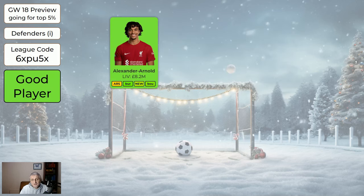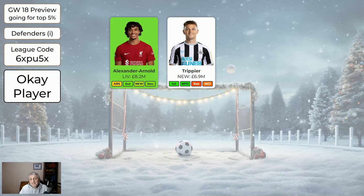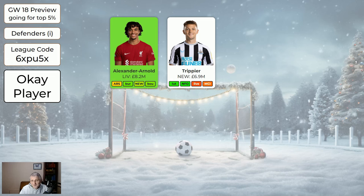Regarding defenders: Trent is still a good buy even though Liverpool are home to Arsenal — don't worry about the clean sheet, he's always got a chance of an attacking return at 8.2. Trippier at 6.9 — I haven't made him green because he's made a few mistakes recently and looks tired. Even though his next two games are away to Luton and home to Forest, if you've got him I'd keep him, and he's fine to buy, he's just not quite making green for me right now.